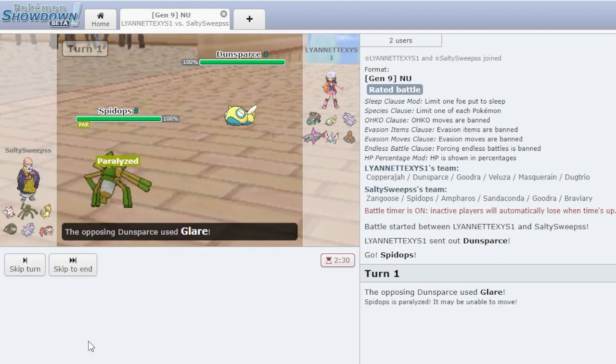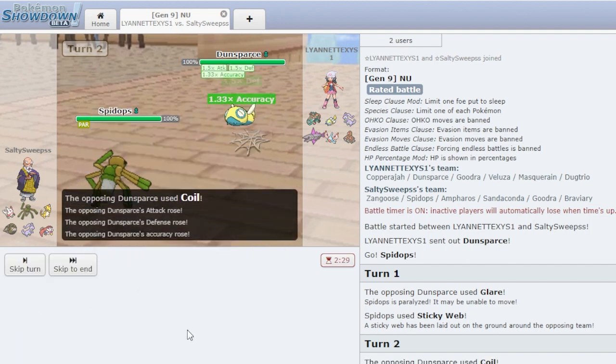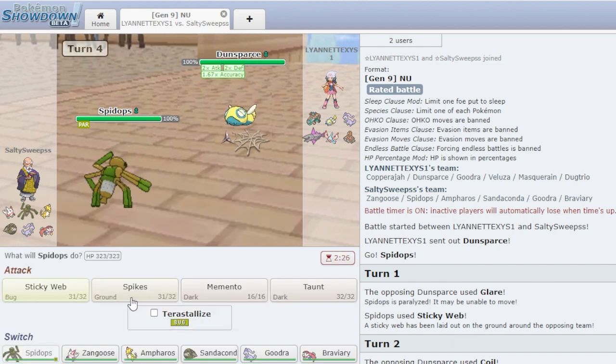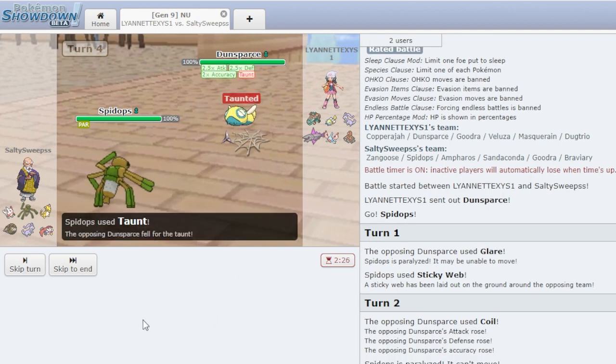I think I get Sticky Webs, though. He glares us, which is interesting. I feel like he should've gone Stealth Rocks there if he has it. He has Coil. Don't get my Spikes there — I would love to get my Spikes there, but I just don't. We could — yeah, we should definitely Taunt this thing. I should've done that a little earlier, but we get the Taunt now.